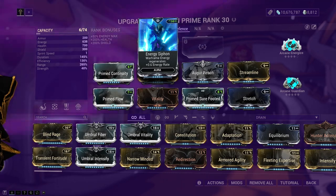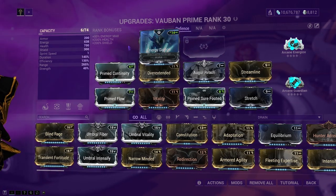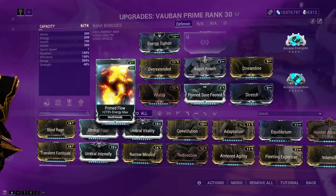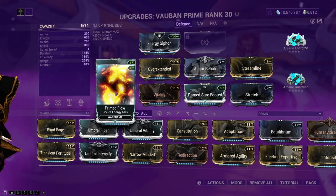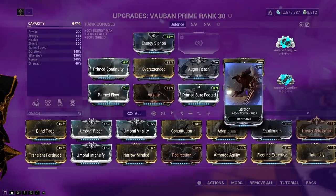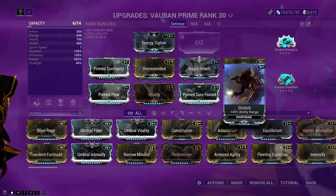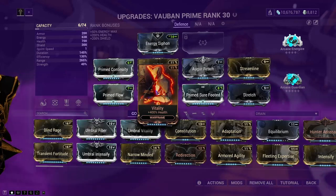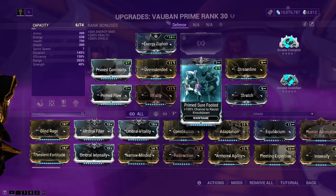For the build itself: we have Energy Siphon for passive energy gain. Prime Continuity for duration — if you don't have the prime variant, the normal one is fine. Prime Flow for energy capacity so we can store up all the energy enemies drop and keep casting. Overextended, Reach, and Stretch for as much ability range as we can get. Streamline for efficiency to manage energy cost. And Vitality for health, because without it Vauban has 300 health and is very squishy.